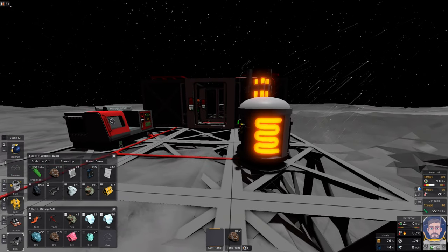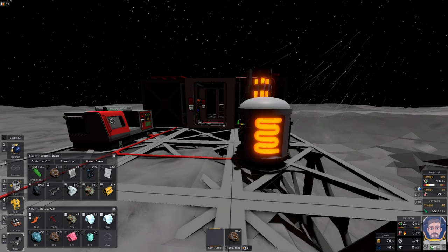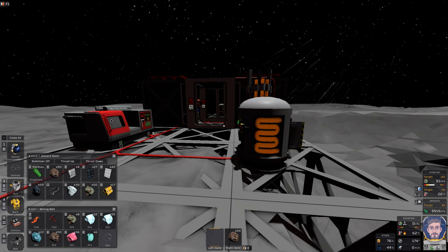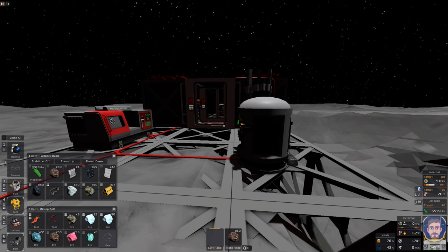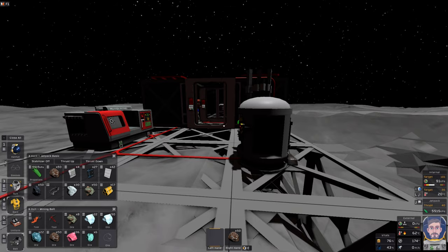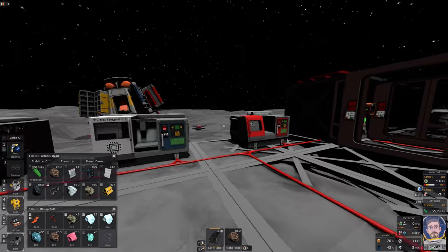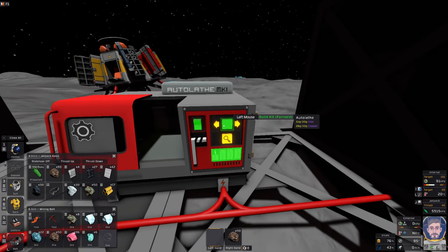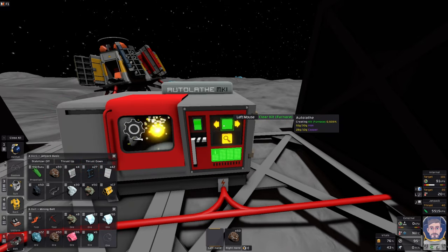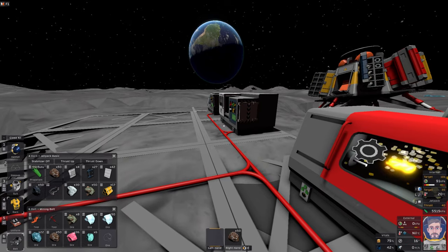Now, that being said, we need to smelt this iron. Spit it out — thank you. Then we're going to take that iron to the autolathe. Take the iron, shove it into the autolathe, and let us construct the furnace. Furnace I really like — it's actually more productive than an arc furnace because it's just quicker and it smelts everything.